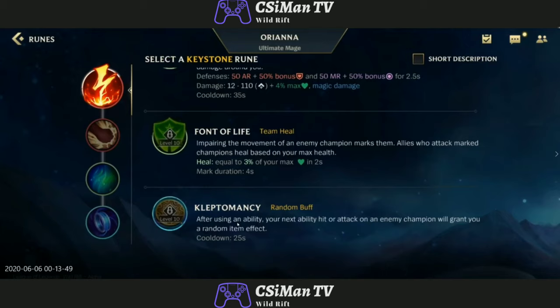Kleptomancy — I think this will be used on Ezreal; it was used on Ezreal until it was taken out of League of Legends. After using an ability, your next hit or attack on an enemy champion grants you a random item effect. A random item effect? I'm not sure what that means — does it give one of these runes, or one of the active items? It's like a lottery while you're playing. I'm going to have to look that up. Or it might be different than League.